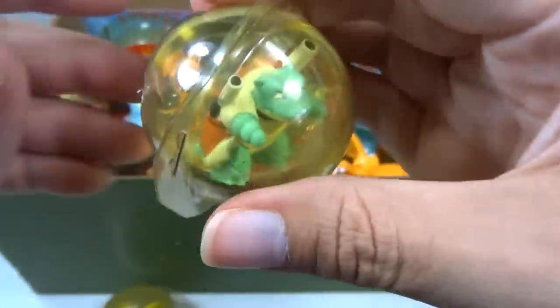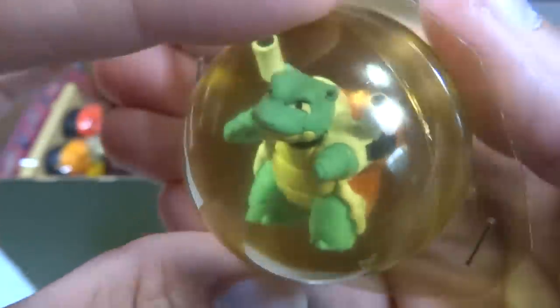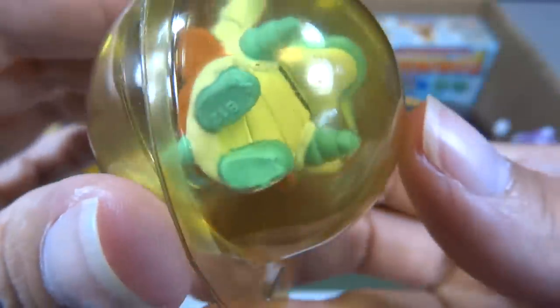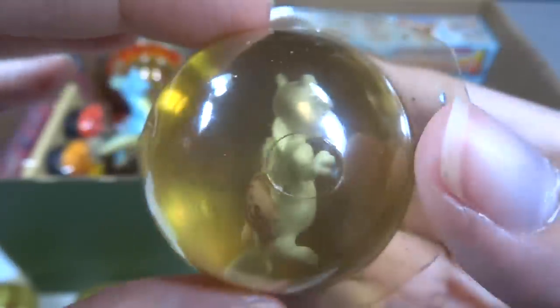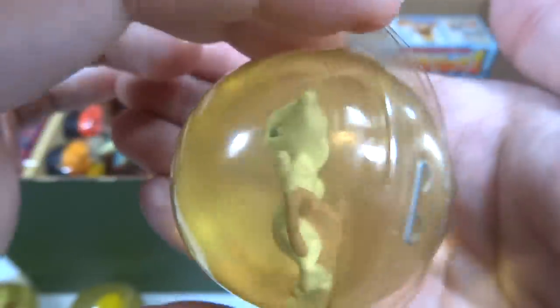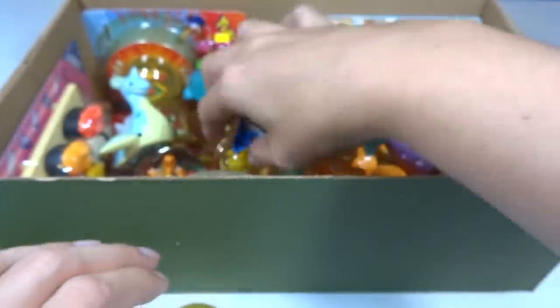Next we have a Blastoise — very cool Blastoise. You can see some Japanese and English text on the back. Next we have a Mewtwo. When these were brand new they were super crystal clear, but as you can see, over time they've yellowed a bit.